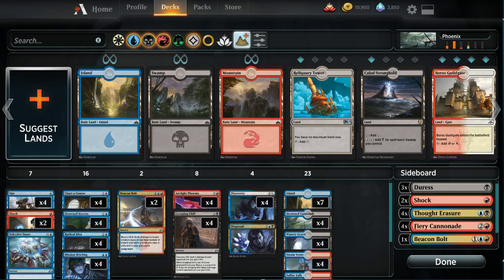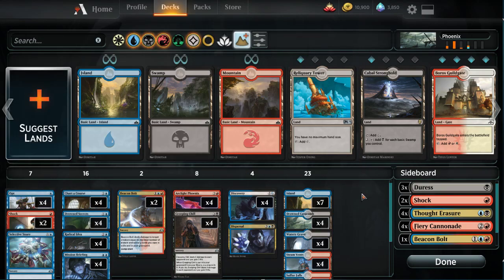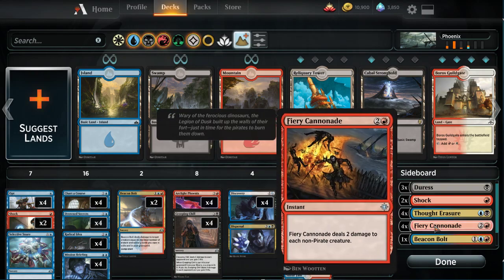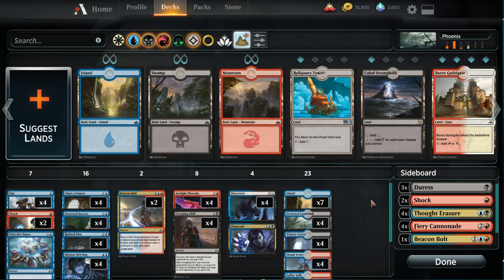Basically the flex slots are the two shocks, the Selective Snare, and the two Beacon Bolts. They could be anything — a different number of copies of those cards, or an extra land. I cut Arcane Mebo from the deck a while ago, and I added the fourth candidate recently because Selesnya is really easy with it and really hard without it. The best cards in the sideboard are the seven black discard spells, but we're basically a mono-blue deck in game one.